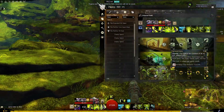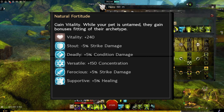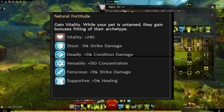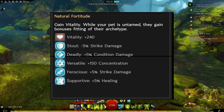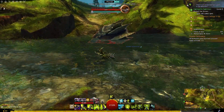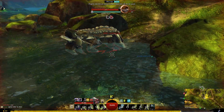The two minor traits for Untamed really should focus more on the pet, considering this seems to be a very pet-oriented class. Natural fortitude currently only gives you vitality. My suggestion: while your pet is unleashed, they gain bonuses fitting their archetype — if you have a stout pet, they take minus 5% strike damage; deadly gets plus 5% condition damage; versatile gets plus 150 concentration; ferocious gets plus 5% strike damage; supportive gets plus 5% healing. Currently, when the pet is unleashed they get no bonuses other than new abilities, and I don't think that's enough of a profession-defining mechanic.